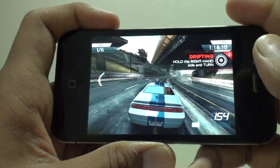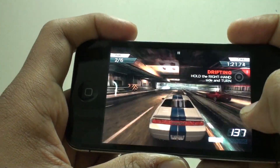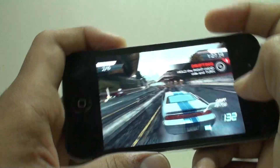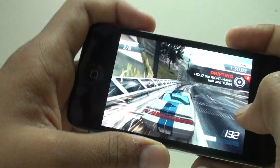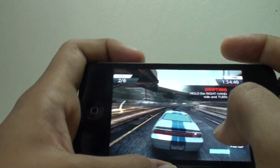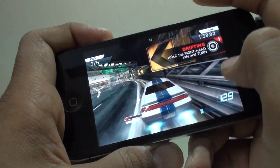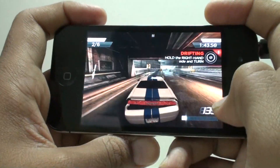The controls are really simple. As you can see right now: tilt to steer, swipe up for boost, tip for drift, hold the right-hand side in a turn for drift, and left for braking. So yeah, really cool graphics. I won't talk too much — I'll let you enjoy the gameplay.